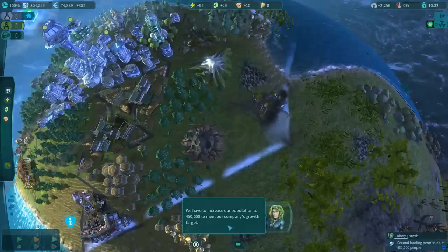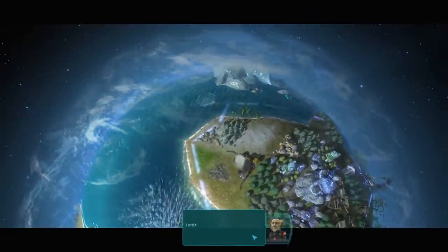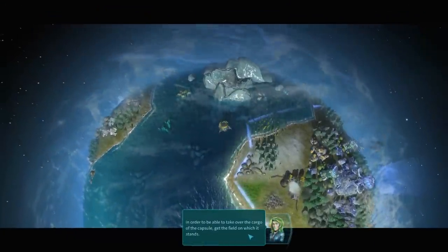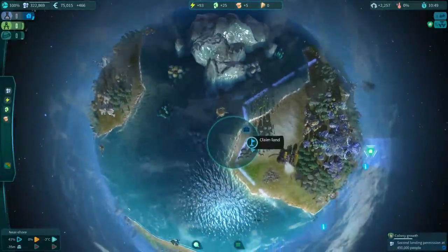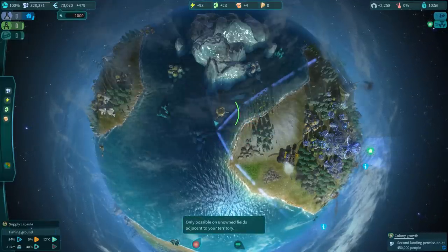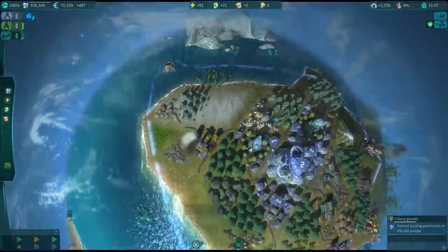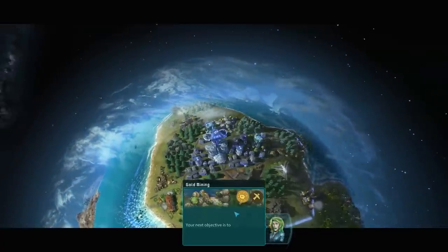We need to increase population to 450,000 to meet the company's growth target. The boss - Lima - reports our progress and has sent a supply capsule from Planetary Express with useful equipment added to our inventory. To access the cargo, we need to claim the land tile it's on using land claims. Only possible on unowned tiles adjacent to our colony. Claimed it.